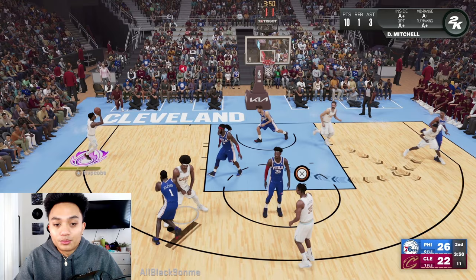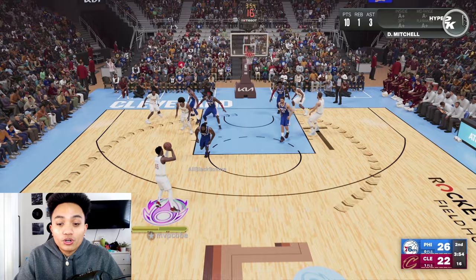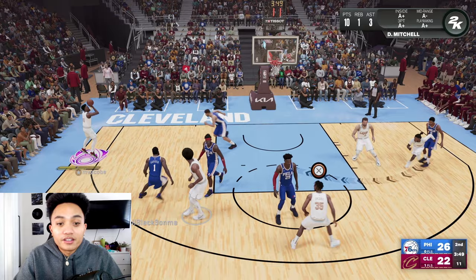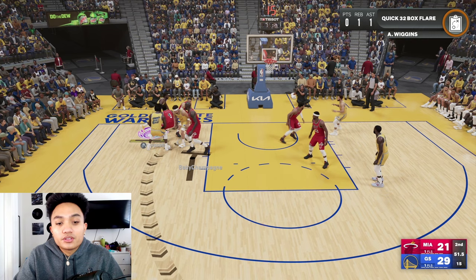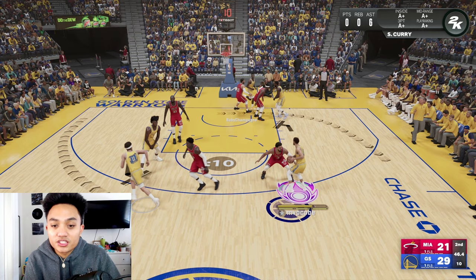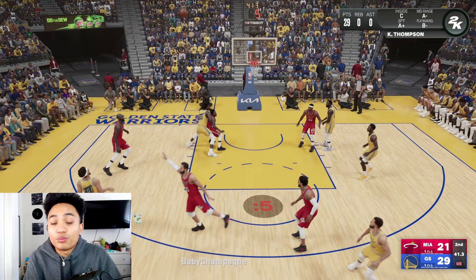The third option gets a flare screen — there's so much movement and so many options in this play that it confuses the defense. Running it again at regular speed: we attack hard with Darius Garland, the opponent smartly switches it, we attack with the second shooter, he gets lost and gets screened on the backside. Now when all options are defended — running with the Warriors, Klay's the first shooter off the first screen, not open; Steph's not open on the second screen. The flare screen gets switched by their center; we pump fake and just hoop.